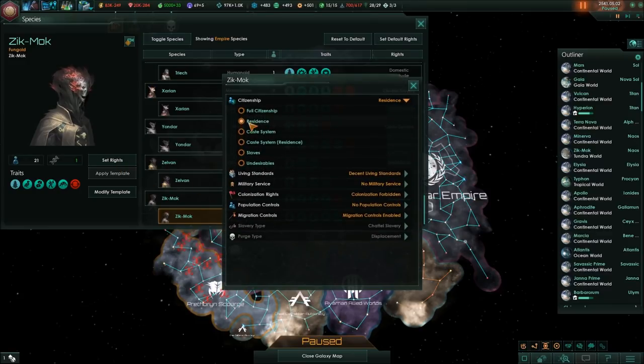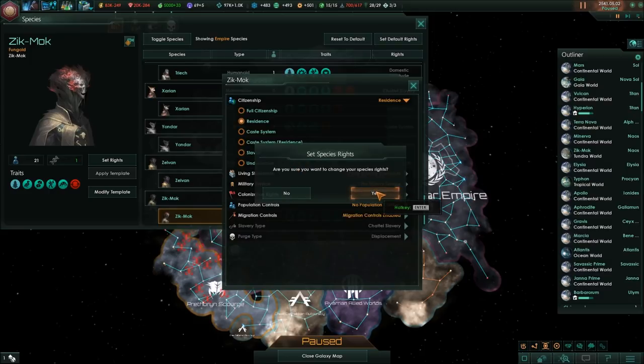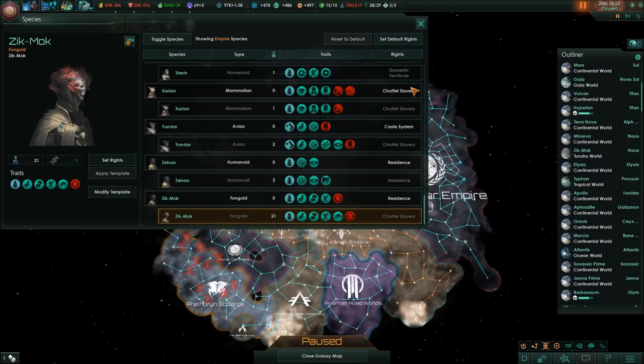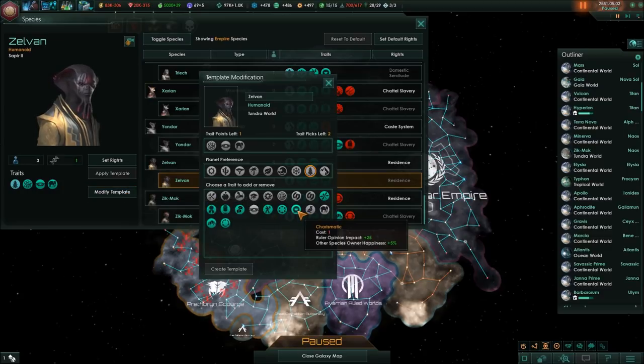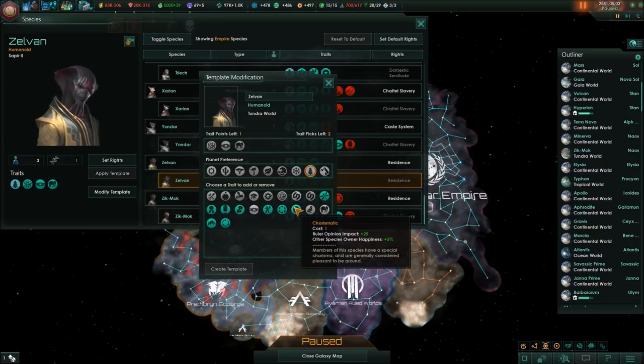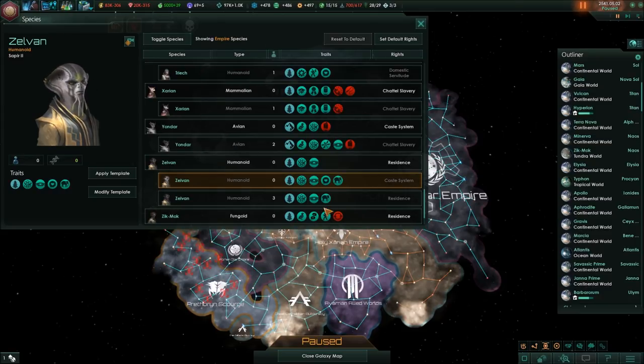You're no longer have citizenship. You will now be - we could have a caste system, but I think we'll just make you slaves. Awesome. And the Zelvan will be made into slaves as well. They are strong - we can modify their template. We could actually give them something, make them other species owner. Let's add the charismatic trait to them and create that template. We'll apply the template as well and they will become slaves.